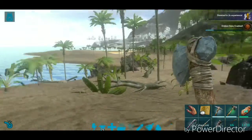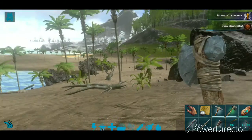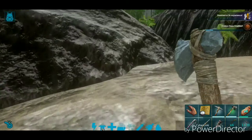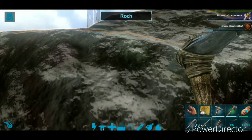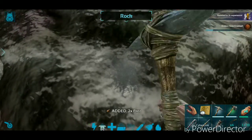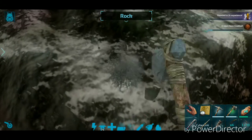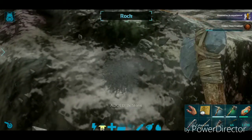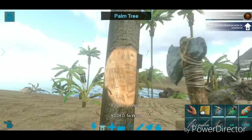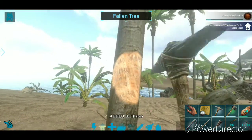I want to point out, especially if you're starting out — after you've gotten all your tools and everything, if you want to harvest rock, don't use the pickaxe. If you use the pickaxe, you get some rock but you mostly get flint. You actually use the hatchet to get rock or stone. And if you use the hatchet on a tree, you'll get wood. If you use the pickaxe on a tree, you get thatch.